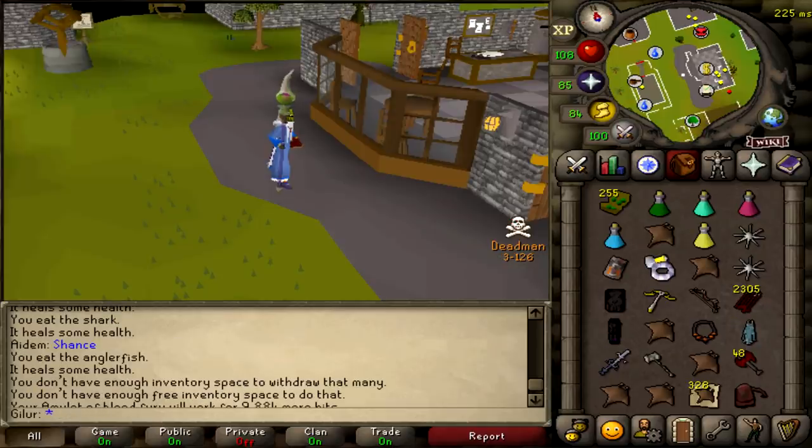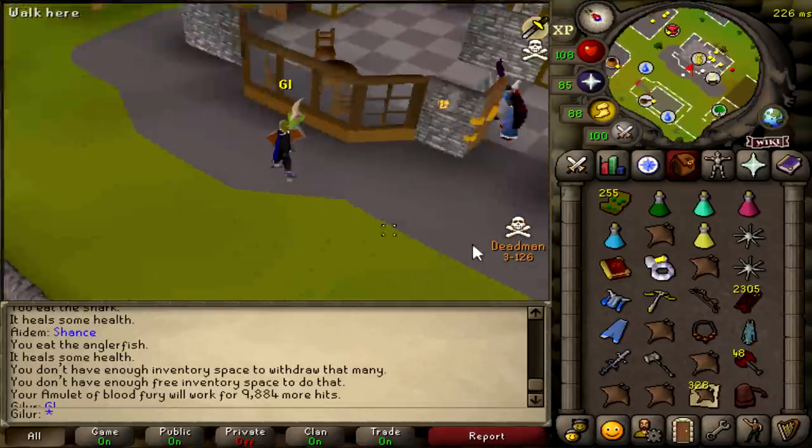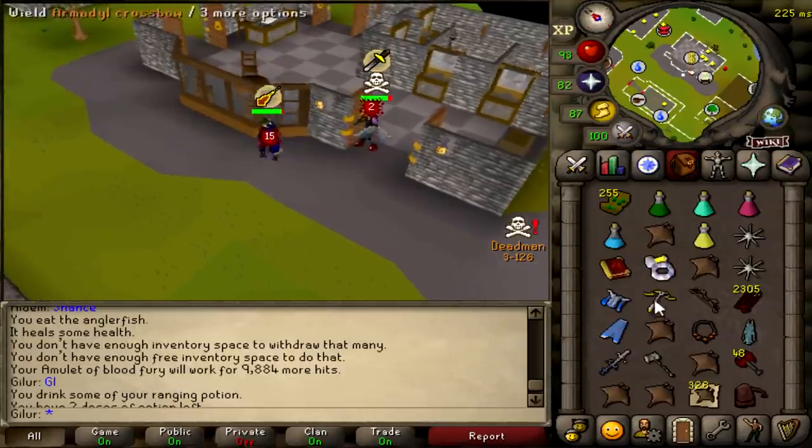The guy I was fighting at the start of this video who I ended up killing for the elder maul wanted a rematch, as long as I degear to mystics and dehide. I'd still be risking over 200 mil 07 worth of gear and I'd still have a gear advantage, but without all the defense bonuses that max gear gives me.